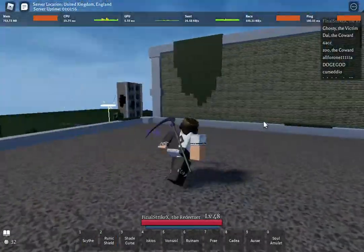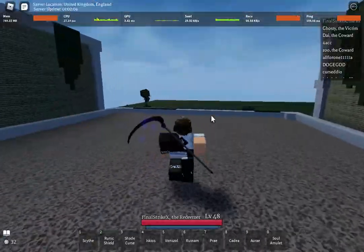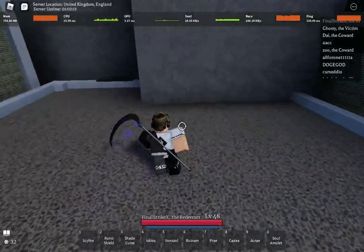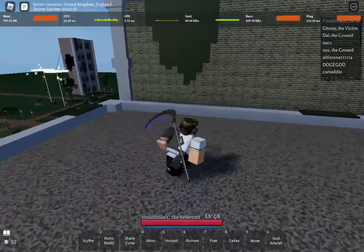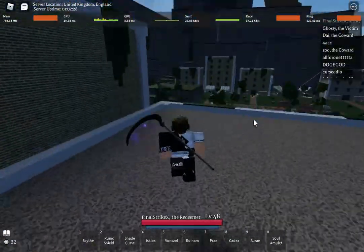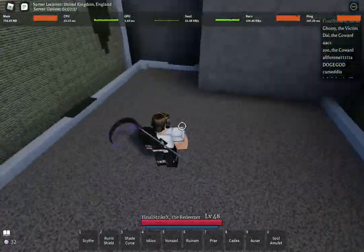Great sword — I used to main it, it was my first weapon. I'd definitely say dancer or one trick. You can really feel the dancer buff with great sword specifically because great sword is slow, so the halved M2 cooldown makes a big difference. A shadow dance great sword build is really solid. Or one trick — many people say one trick is for chads, and with great sword landing those M1s is very overpowered.